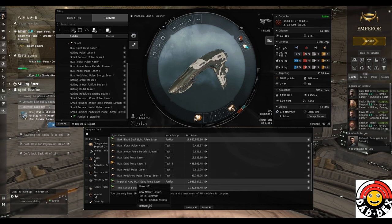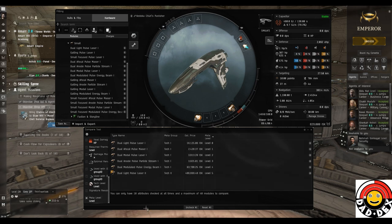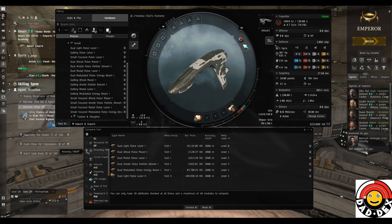We'll concentrate on ones at least within our reach. Tech two isn't within reach skill-wise or cost-wise but I'll leave it for comparison. Down here we choose what data to show - meta level starts at zero and gets higher into faction gear, that's basically the game's way of grading modules. Reload speed may be relevant on some weapon systems but not on lasers. Fall-off is the same for all of them so we don't need that for comparison.